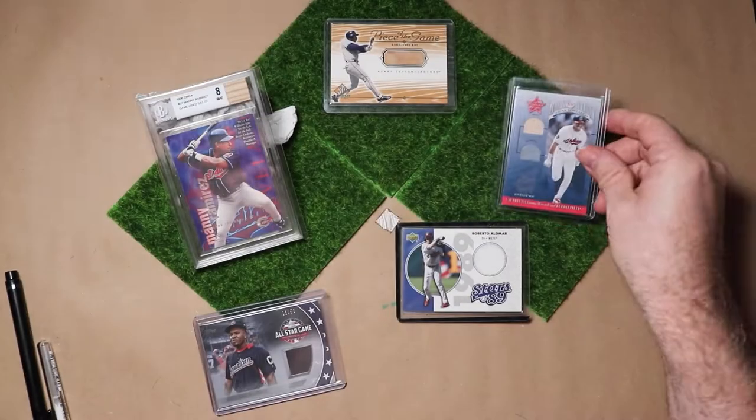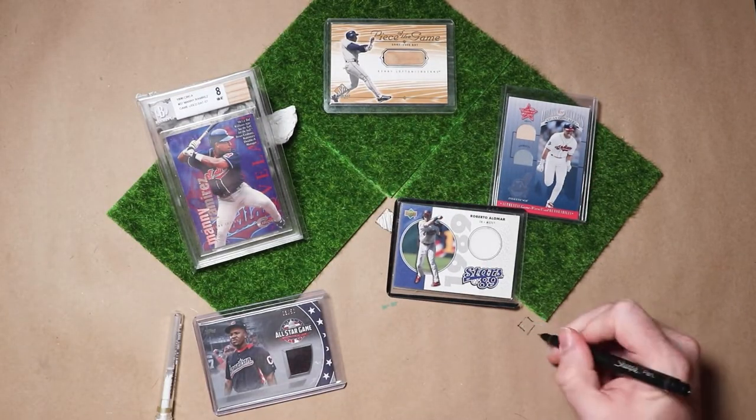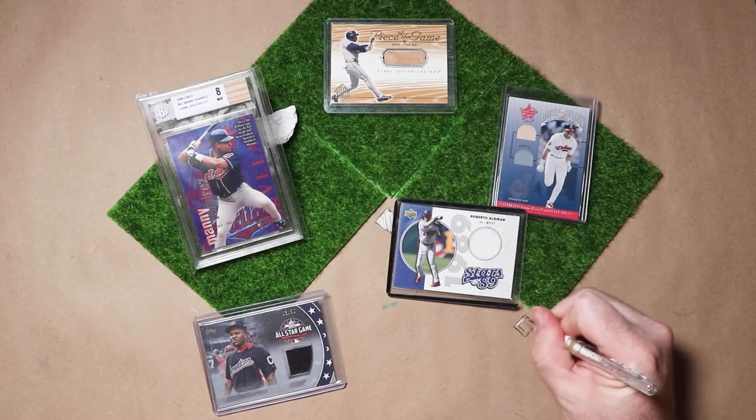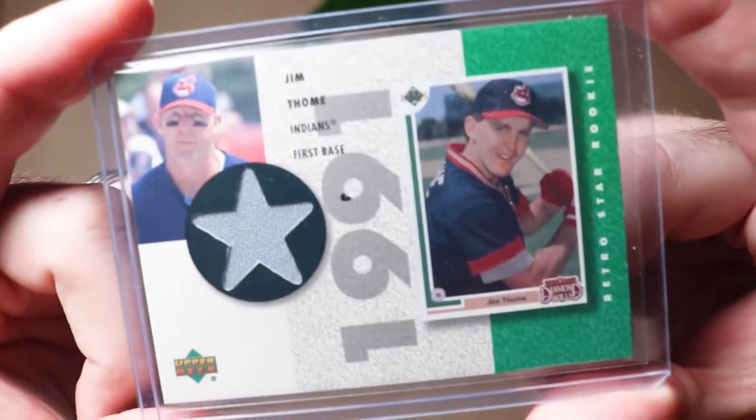Hitting sixth and playing first base: the big guy is a five-time All-Star, Hall of Famer, and Cleveland's all-time home run leader. In an era marred by steroids, he played the game the right way. Here's a jersey piece from Gentleman Jim Thome.